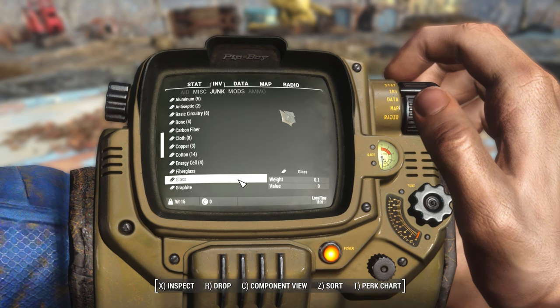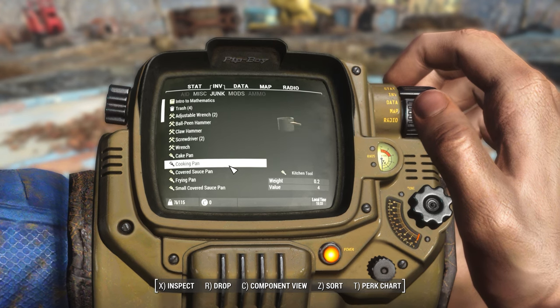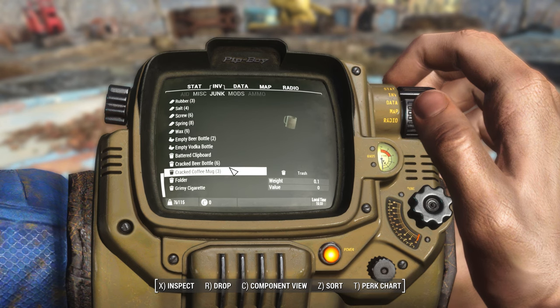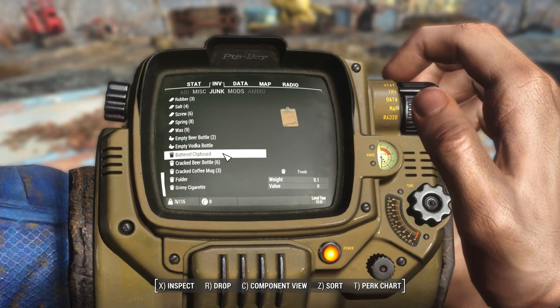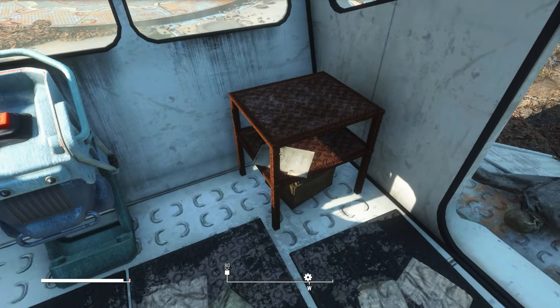Everything has been salvaged and is now broken down into base components. You can see the base components down here with the little ingot icon. Everything that's not a base component — that cannot be scrapped and has other uses — will be up on top here. Some items like cracked bottles and clipboards are considered trash, and those can be processed back at your base by settlers later on.